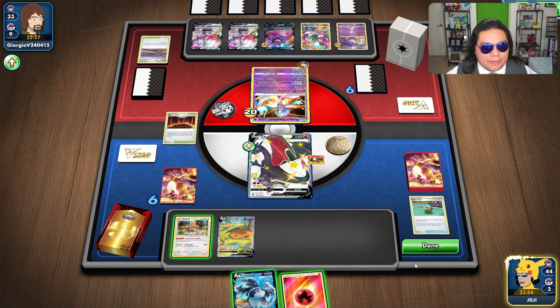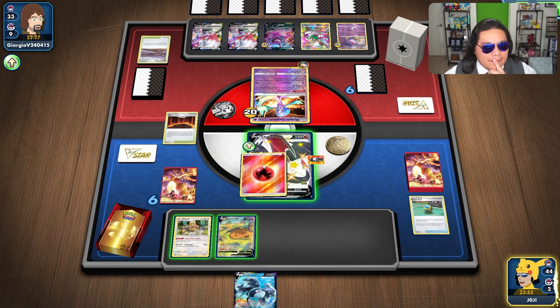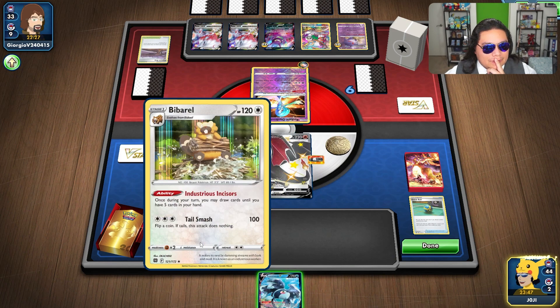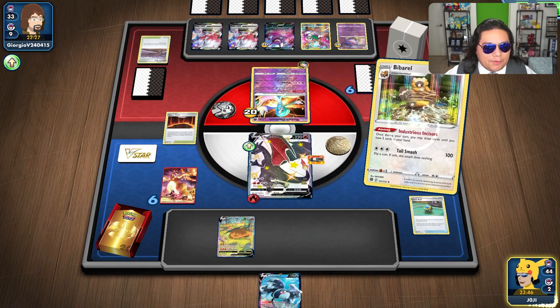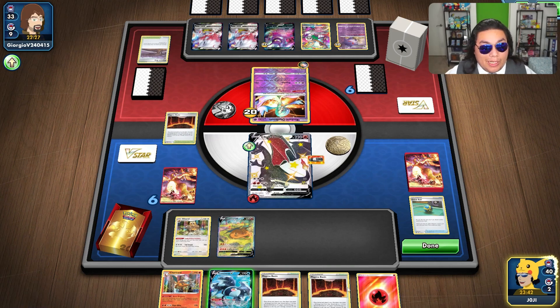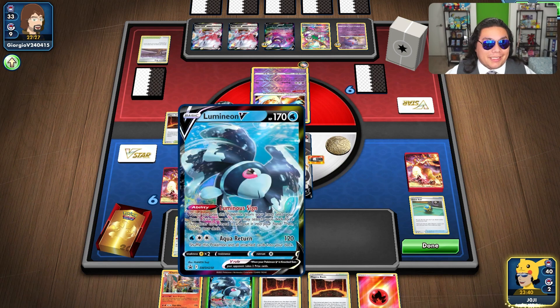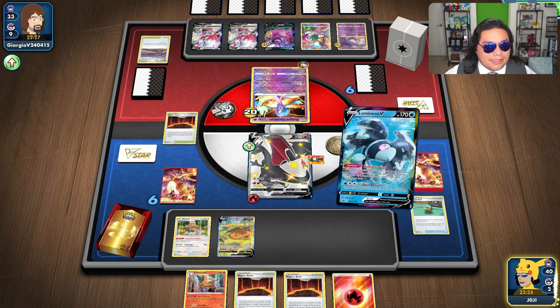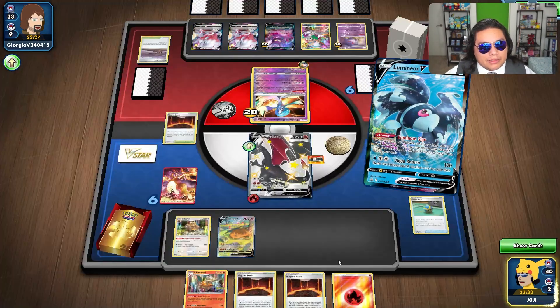Let's do some stuff here first. I can single attach. Before I grab a supporter, let's see what we draw into. There is the rest of our Magma Basin. I think we want to grab a Marnie. I could grab Colress though.